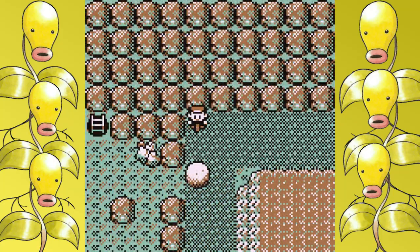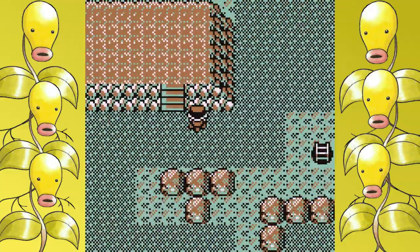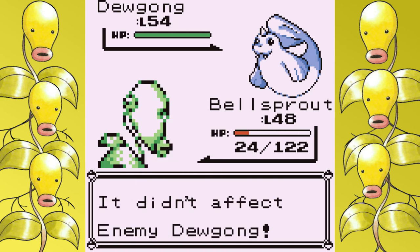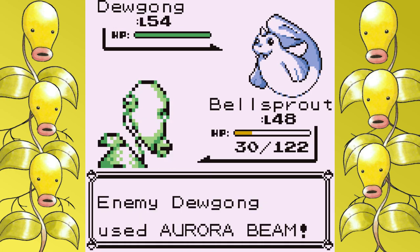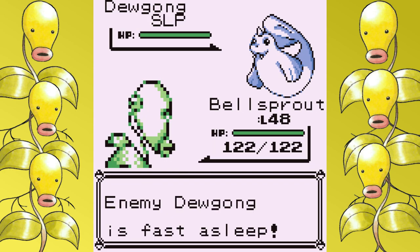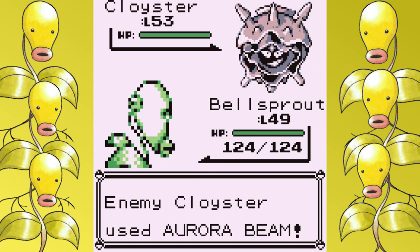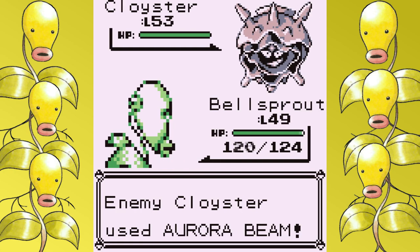Let's start talking about Lorelei, which about 70% of our runs ended on. On the first attempt, I miss Sleep Powder and Aurora Beam damage is just too much to overcome — I die. There's always the chance of a turn-one crit that will force an instant reset. You always level up after the Dewgong, which means you lose any extra badge boost Speed stats, which means Cloyster will outspeed you and get the chance to crit. And Cloyster loves to crit — it's like his favorite pastime. It's annoying RNG, but at least you're at the first member and it's a fast reset.